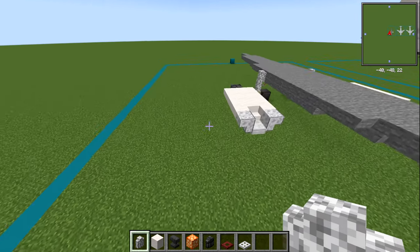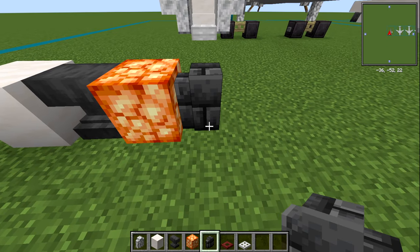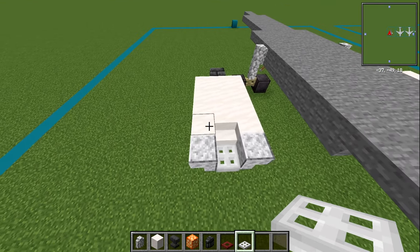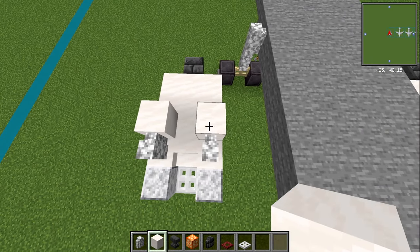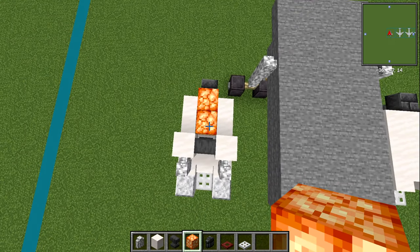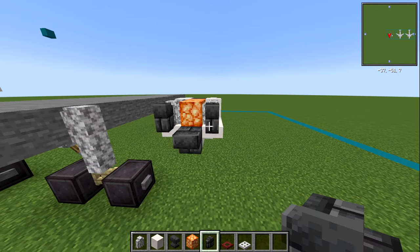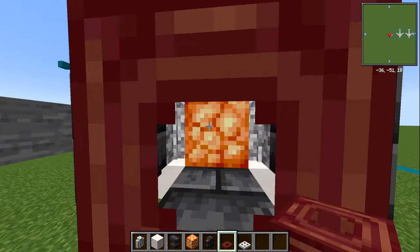Onto the engines — grab yourself a diorite wall, smooth quartz block, an anvil, shroom light, a deep slate brick wall, mangrove trapdoor, and also an iron trapdoor. The first thing is a diorite wall just one back from the front. Behind those, a smooth quartz block. In between, an anvil. Behind each of these, two shroom lights. Then a diorite wall on the outside of those shroom lights — two right here. With your deep slate brick wall, have that poking outwards. Then with your mangrove trapdoor, have that right on the end, sticking up like that to make a small point.